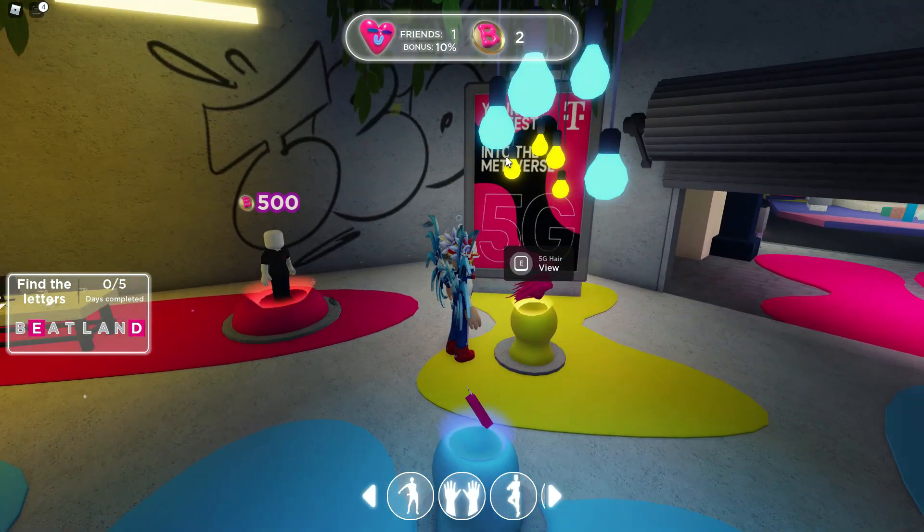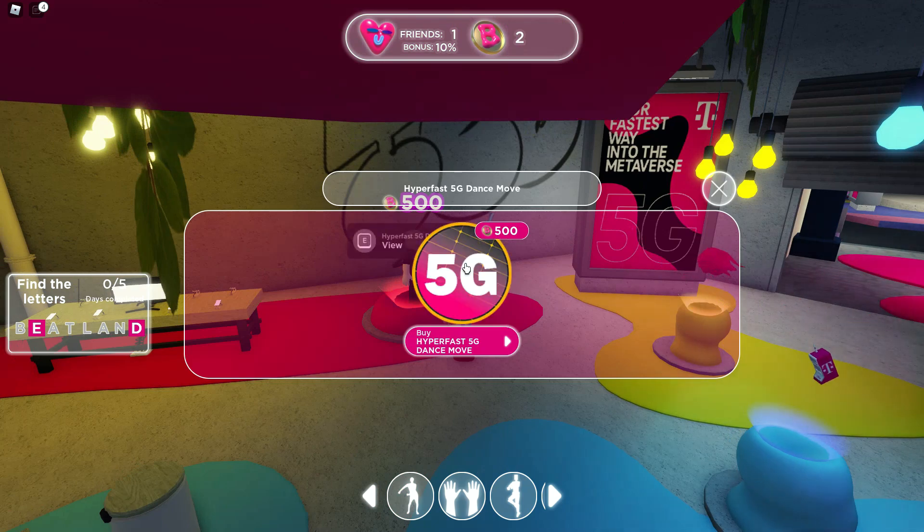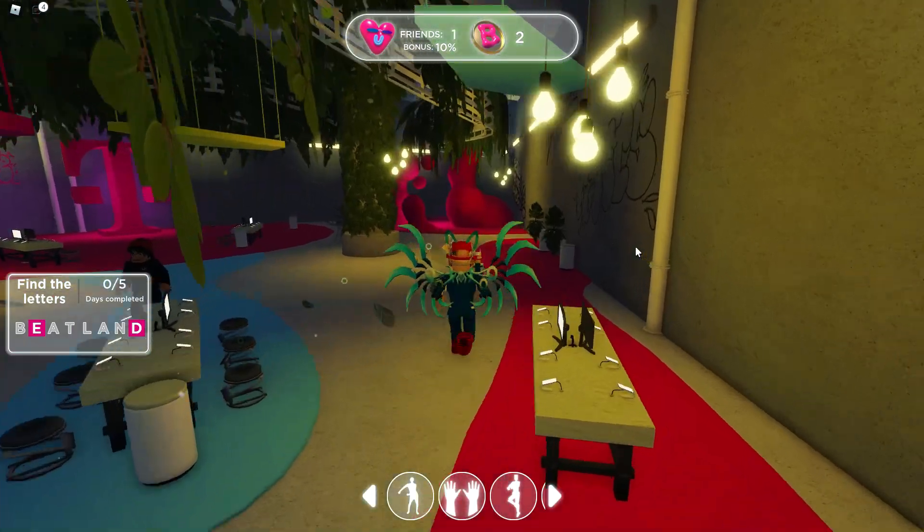Each time you pick up one of the coins, which are scattered throughout the map, you get two coins. So basically pick up 250 of them and you get both of these items. Right here we have the super fast hyper fast 5G dance move.